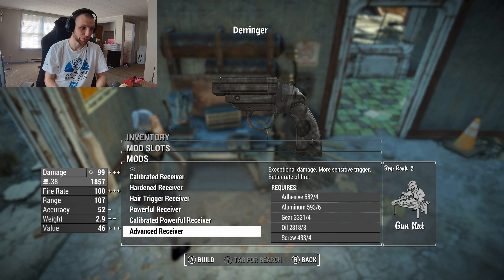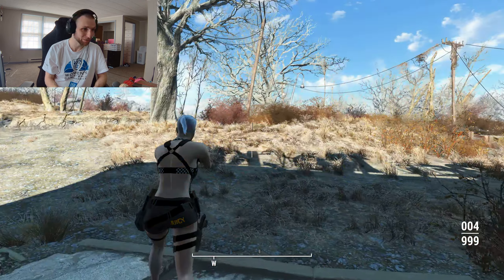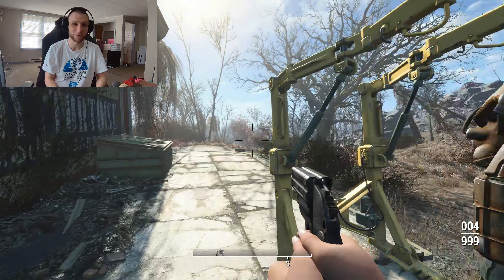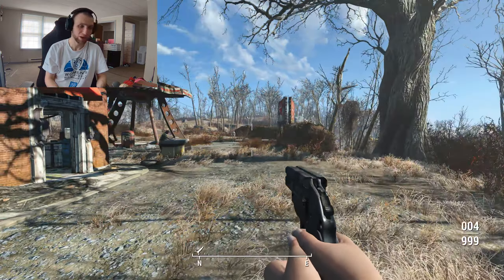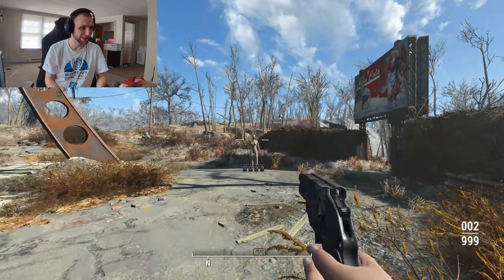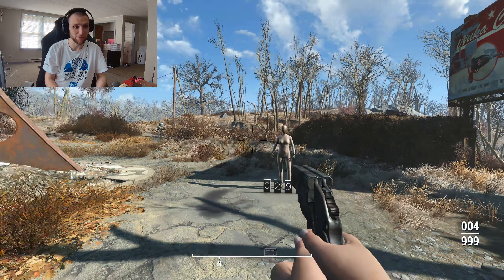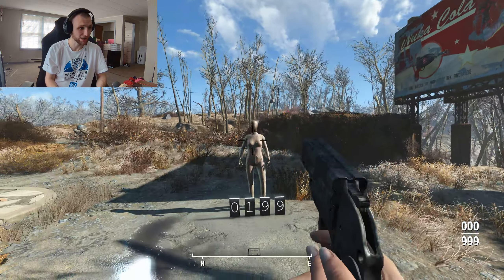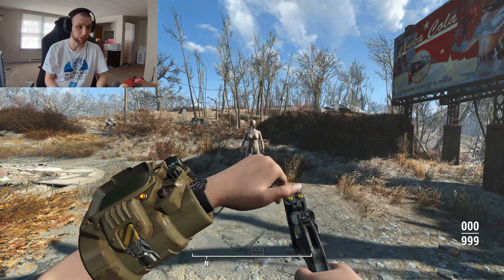Let's see if we can do anything with customization to make it more powerful. There's just a receiver - a simple little mod. But you can put an advanced receiver with 100 fire rate and 99 damage, making it a nice little pocket pistol. Obviously there's nothing else to it because you're not going to put a long barrel on this, not going to put a scope on it. You've got a four-barreled auto pistol that does 100 damage.